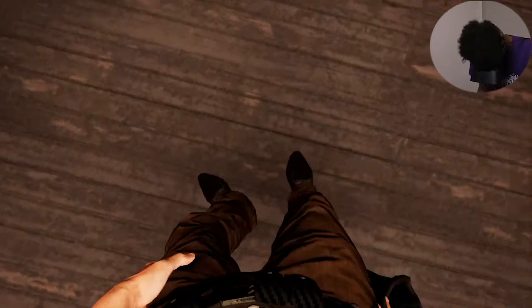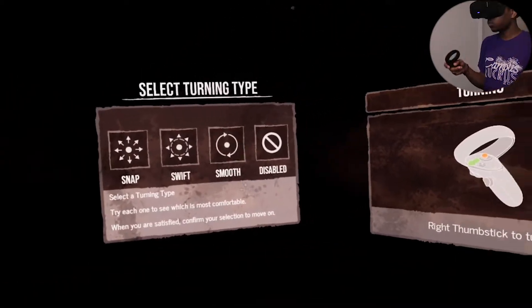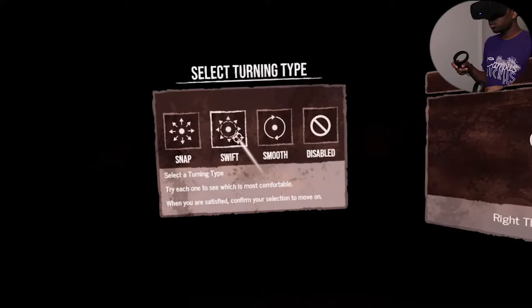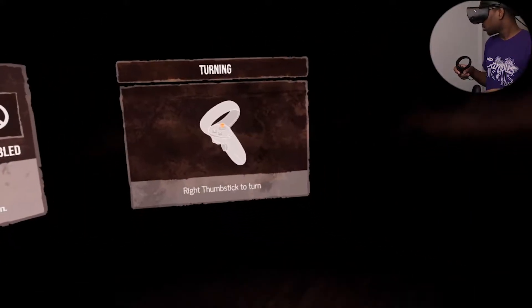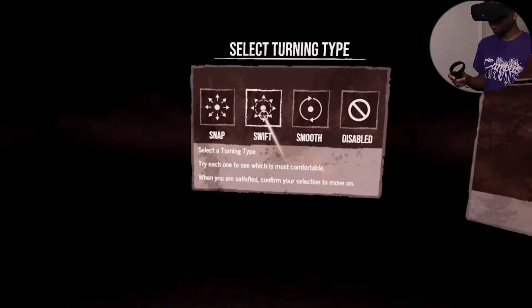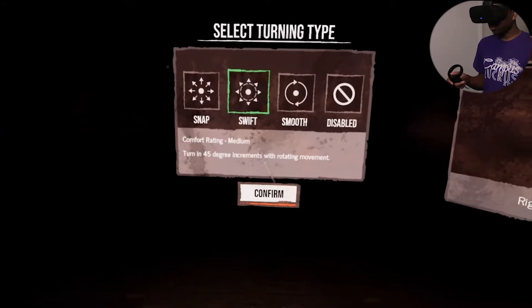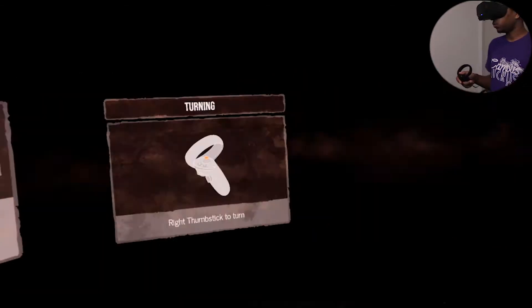You'll need a bit of training first. Look at my legs! How do you want to turn? Try each option and see what's comfortable for you — smooth, swift. I prefer to snap turning. Try it... Yeah, I don't like the swift. I like the snap option.